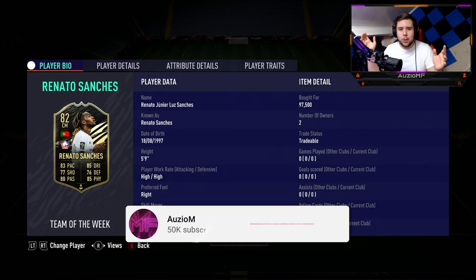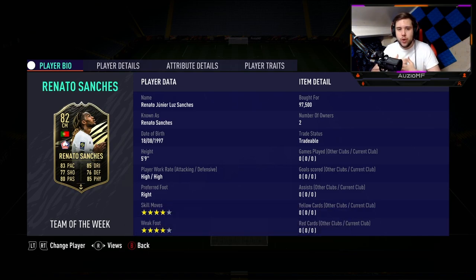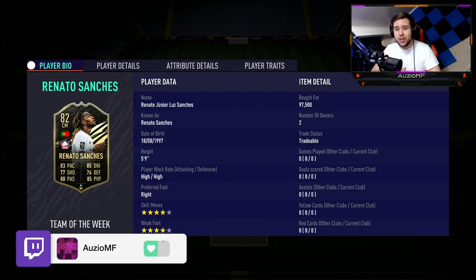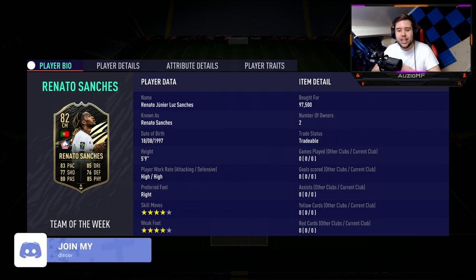What's going on guys, Auzi here and welcome back to a brand new video. So today we have the 82 Team of the Week player, Renato Sanchez, to review today. I managed to pick him up for 97k. He is going for 110k right now, which means I did snipe him, which means hopefully I'll be making a few coins. But that's not the point, we're here to review the card.